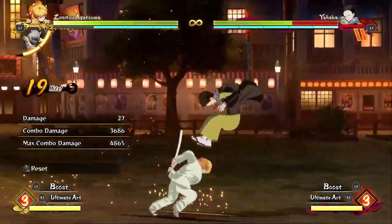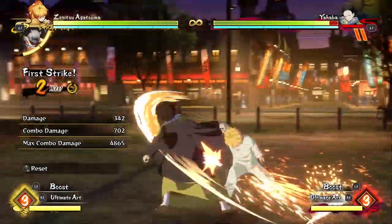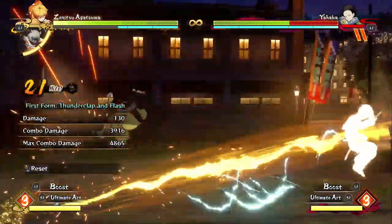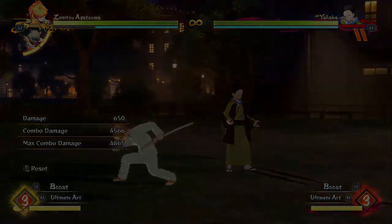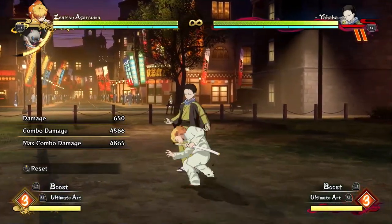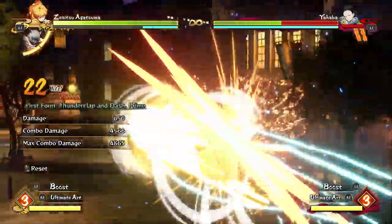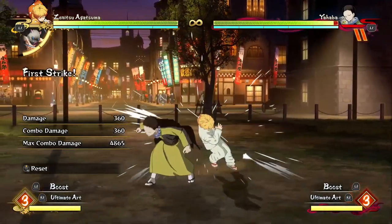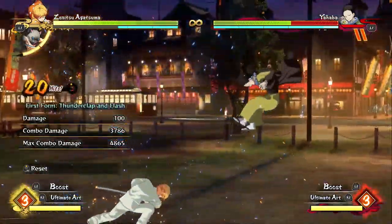You have to get the timing down with this combo, but if you can do it, it does a lot of damage and is a very good combo. I actually think I like the spin variation better — you go for the spin version, then do Thunderclap and Flash into Prime, they land right in front of you, and you go for the grab. I think that's the version I'm going to recommend because it seems like the easiest way to connect into the grab.